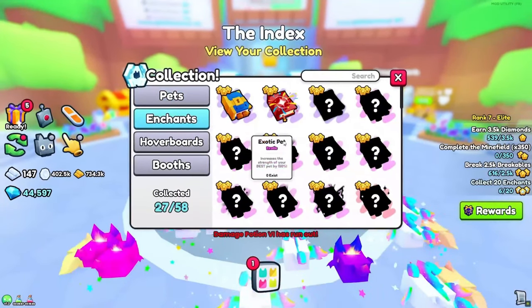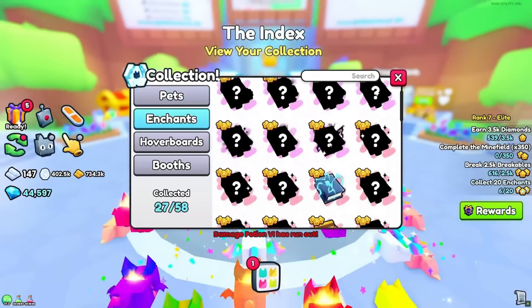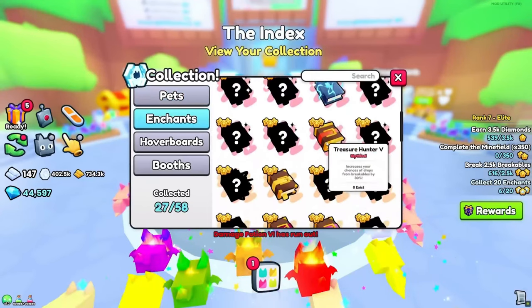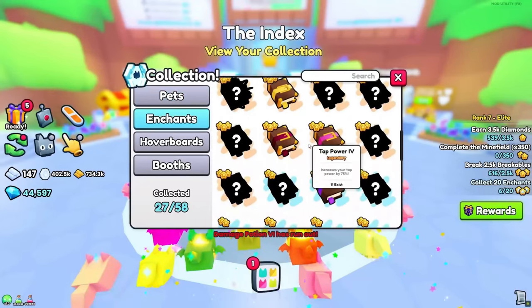Here are all of the enchants. For the exotic enchants, we have exotic pet, fortune, and huge hunter. For the mythical enchants, we have lightning and treasure hunter 5. For the legendary enchants, we have critical 4 and tap power 4.